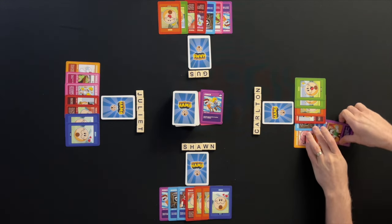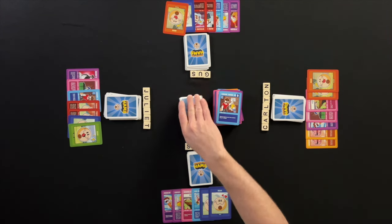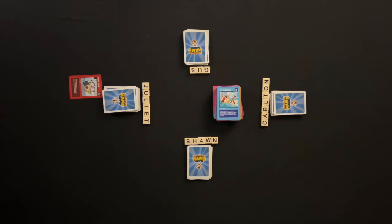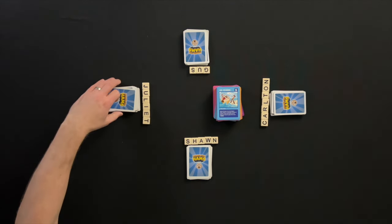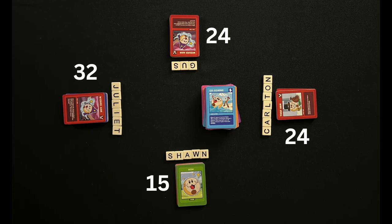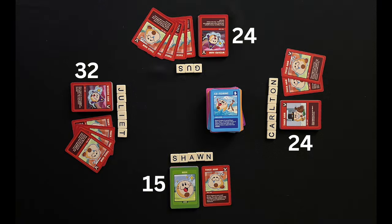Play continues with players taking turns. Once the last card is drawn from the draw deck, play continues until all cards have been played. Once the last card has been played, the game is over. Each player will count the number of hams in their hoard. The player with the most thick hams in their hoard will get a bonus six points added to their score. The player with the most points wins the game.